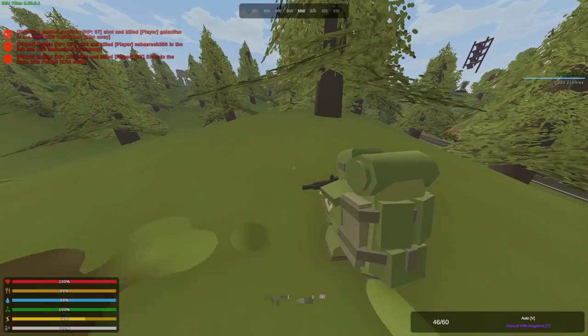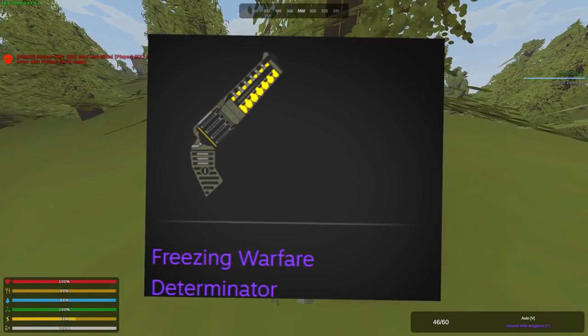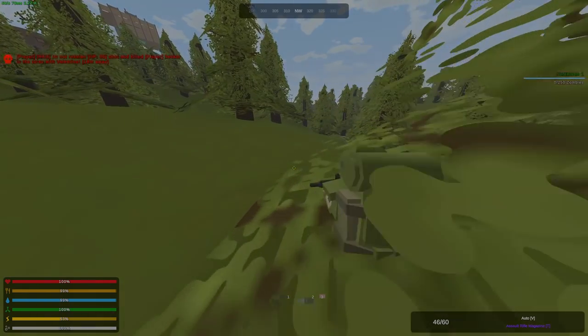In this video we're going to roll another mythical to a random viewer. The mythical this time is a Freezing Warfare the Terminator. To enter the giveaway, make sure that you're subscribed and like the video and put a comment below — and without wasting any more time, let's get straight into the video.